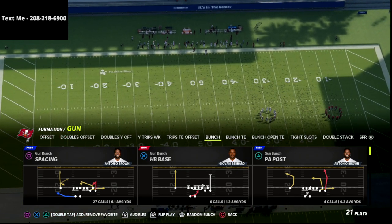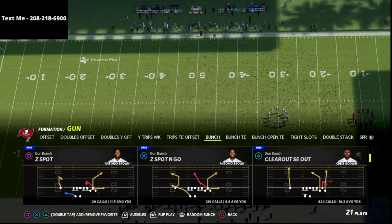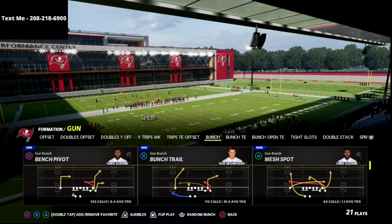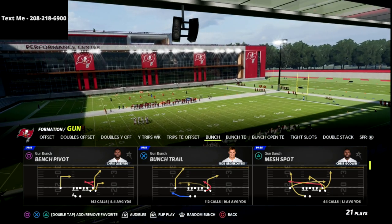There's a link down below where you can go get it for just $10. Alright guys, let's talk about this. This is my favorite flood concept post patch — bench pivot out of bunch is really, really good.